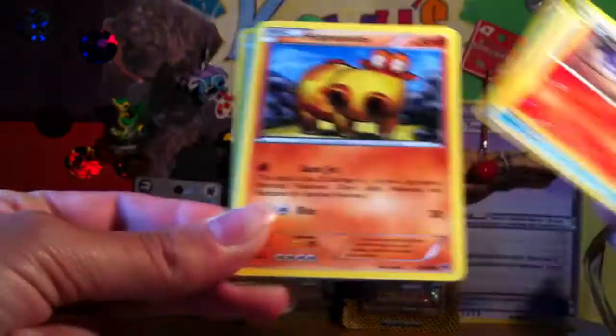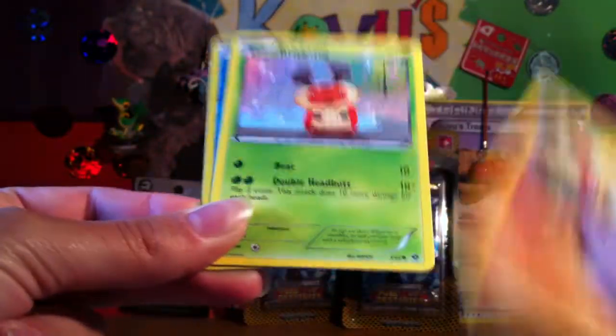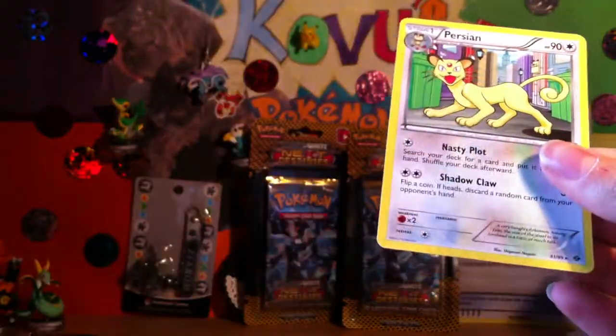Minchino, Lampent, Lapras, Hippopotas, Staryu, Mianfu, Krikatot, Sneasel, another Reverse Frillish and a Persian. Wow. Bad packs — really bad packs so far.